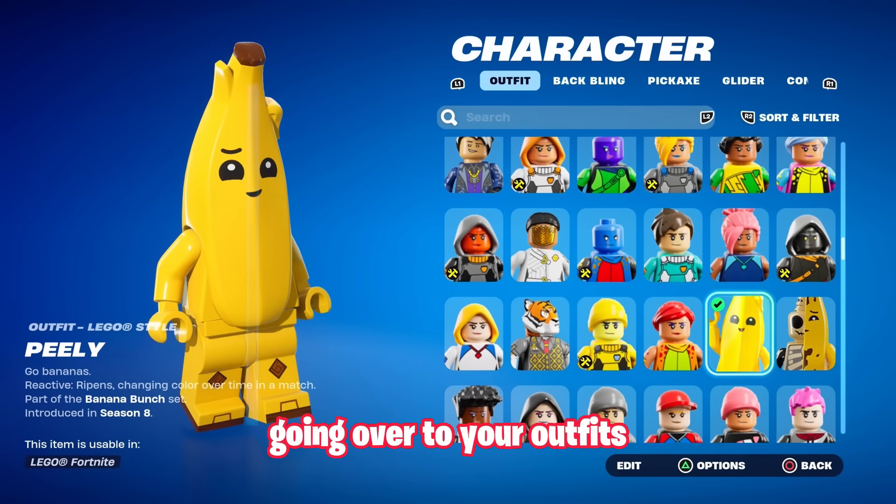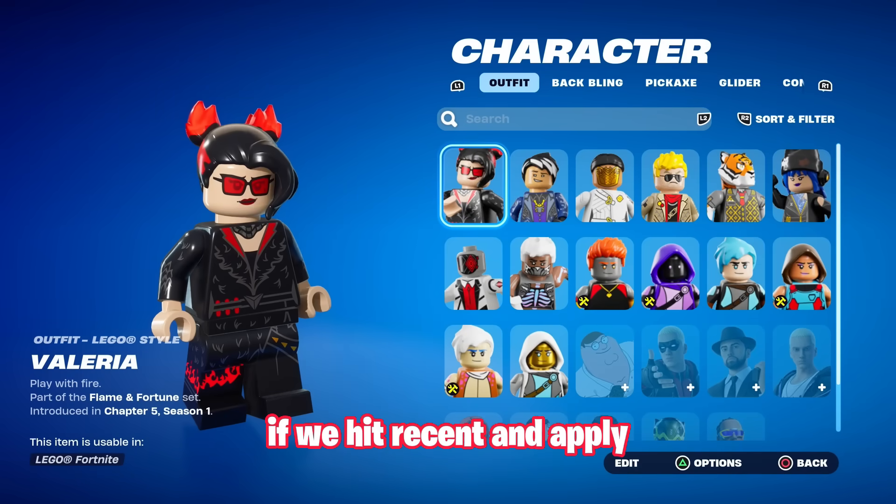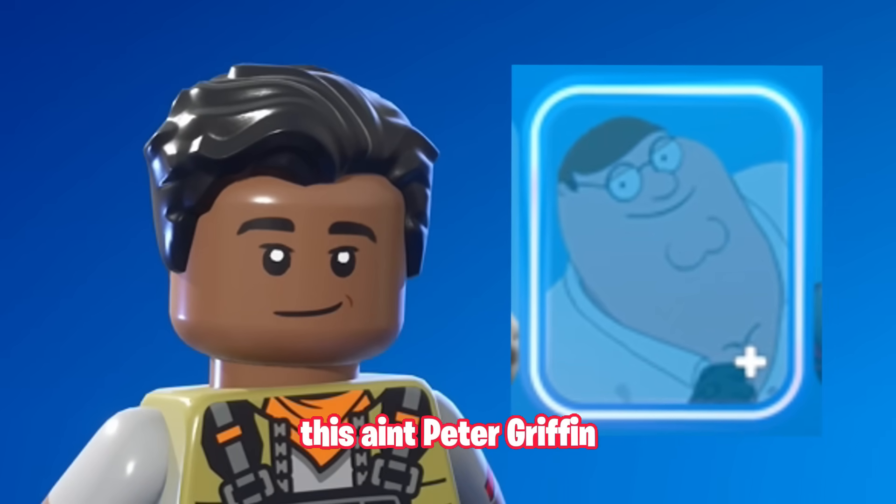Once doing this, going over to your outfits, you'll see your entire locker revamped in LEGO cosmetics, and some of them are really butchered. For instance, if we hit Recent and Apply, as you can see from going over to Peter Griffin, this ain't Peter Griffin.